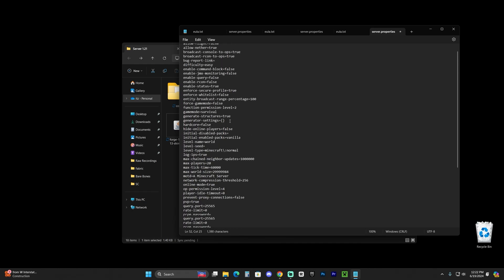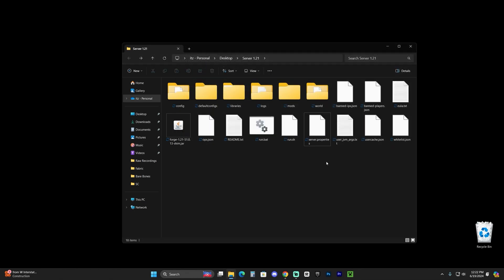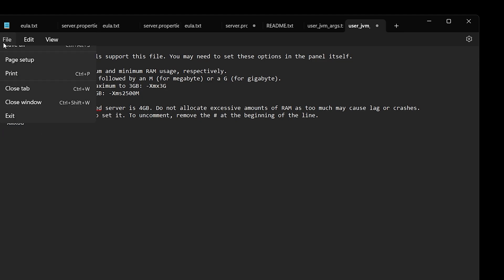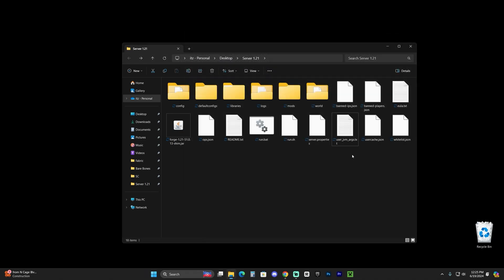You can also use server.properties to change other server settings. Optionally, if you want to change the RAM of your server, double-click the user_jvm_args text document. At the end of the file, you'll see the RAM amount — delete the hashtag in front of it and type whatever max RAM amount you want to give your server, like changing 4 gigabytes to 8 gigabytes, depending on how much RAM your computer has. Hit File, Save, and close. That's totally optional and not required for everyone.